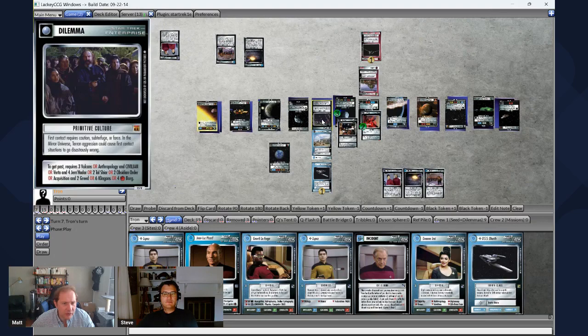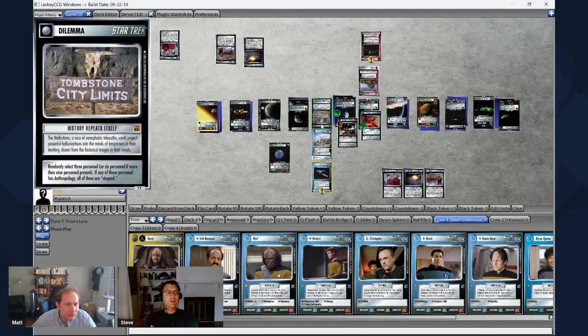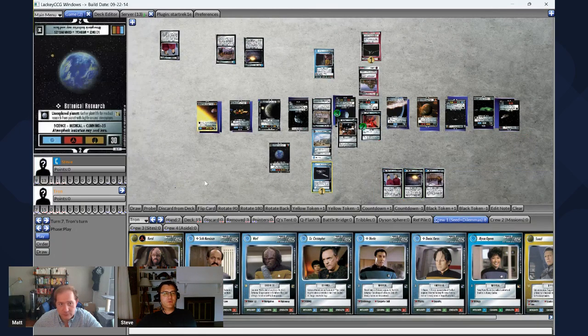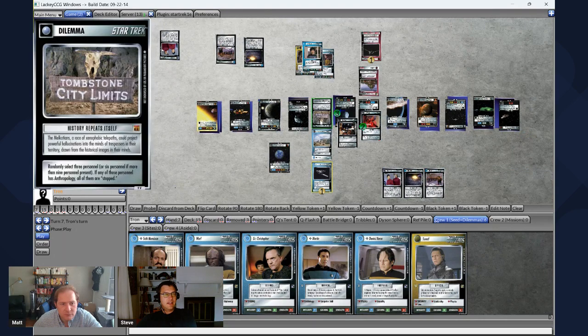We're going to attempt this mission. It requires Anthropology and Civilian — I have Primitive Culture, and you've got it. We'll discard that one. Let's see the next one: History Repeats Itself — rain requires three personnel, or six personnel if more than nine present. If any of those personnel has Anthropology, all of them are stopped. You've got some Anthropology in there. I only have exactly nine, so you pick three. None of the three randomly selected personnel have Anthropology, so we pass. Let's see the last one.